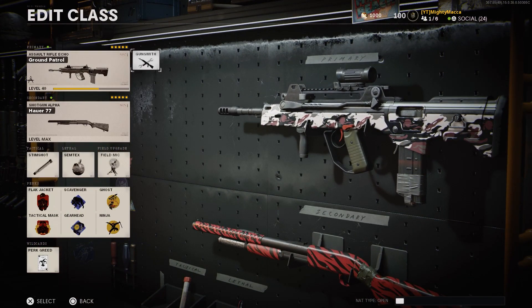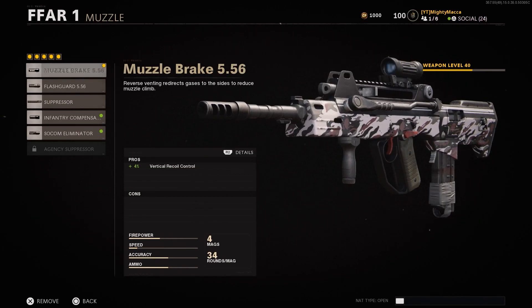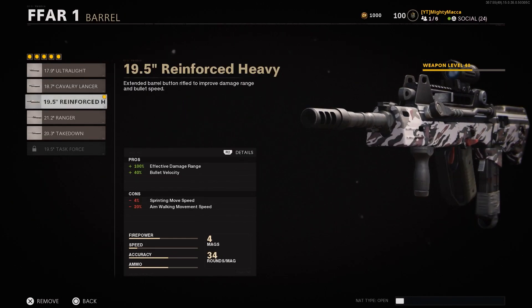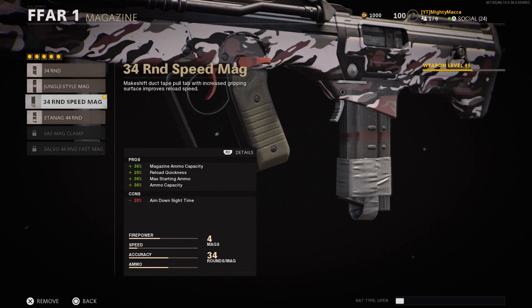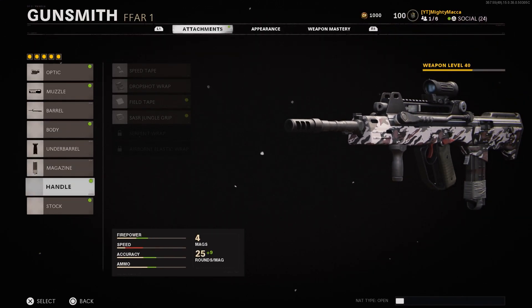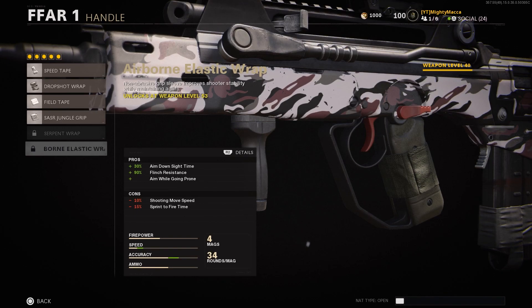Next up is the FFAR. I don't have this gun maxed yet so I don't have all the attachments, but this gun definitely needs the Vision Tech optic — it is completely crazy. For the muzzle I use the first option for vertical recoil control because the recoil is so wild. The barrel is the Reinforced Heavy for effective damage range and bullet velocity, because this gun is really fast — basically like an SMG. You've also got a foregrip for more accuracy, and the 44 round speed mag for Warzone since you need the most ammo. If I were to replace the optic, I would go for the handle and the Airborne Elastic Wrap.